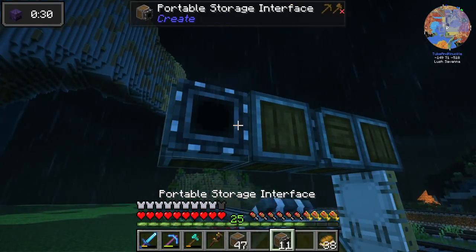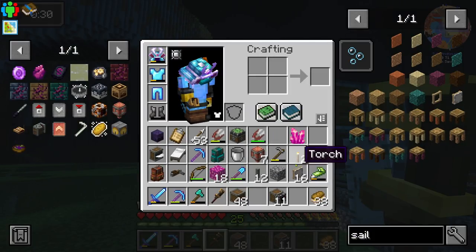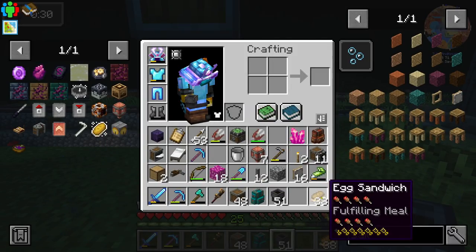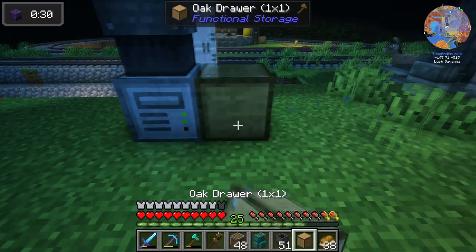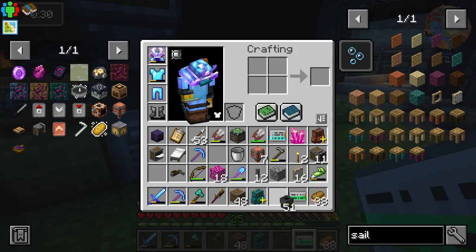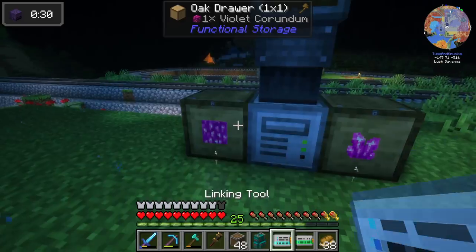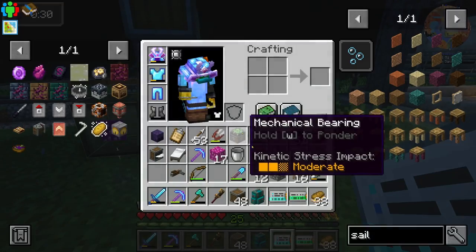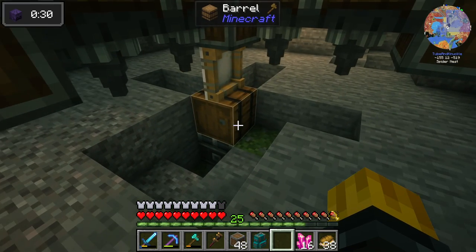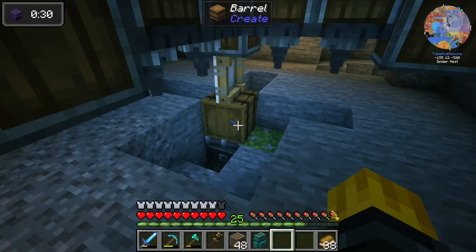At ground level we set up the offload: one block space, portable storage interface, a chute into a storage controller, and two locked boxes. I use the configurator tool to lock the boxes and load them with the items. Those boxes will fill up with the stuff from down below. Testing it: toss a corundum cluster in the barrel, fire up the windmill — it offloads perfectly.